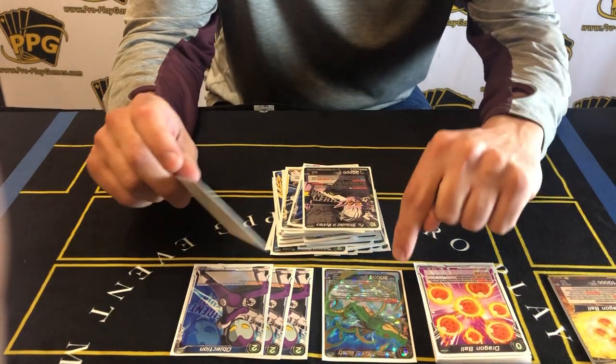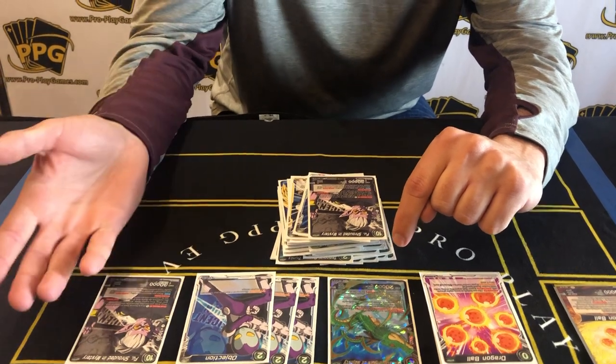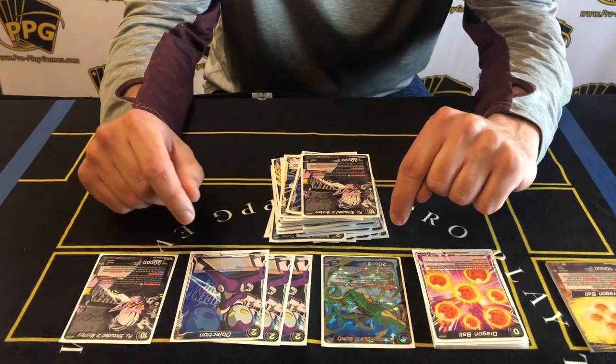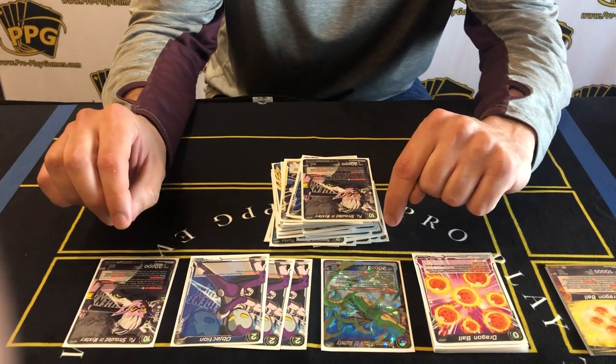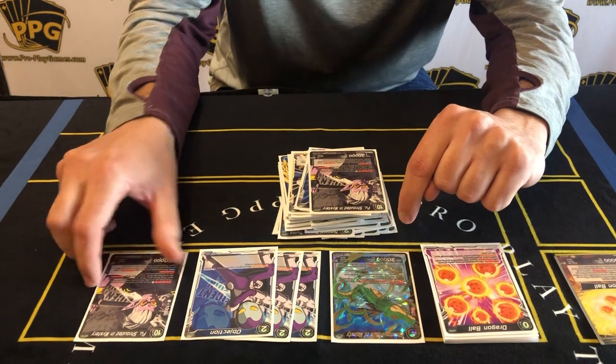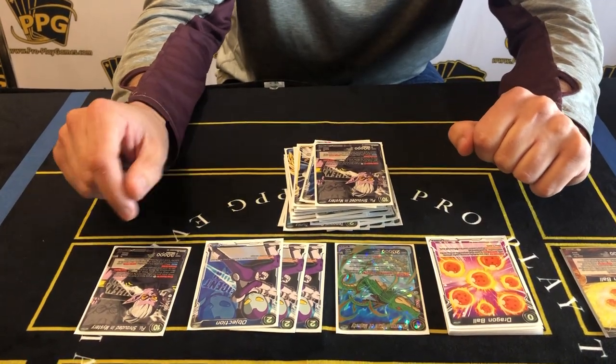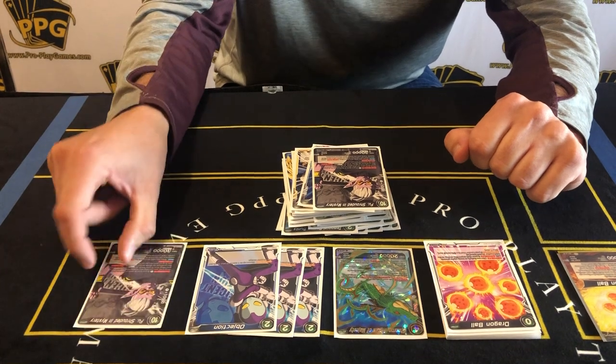You give your Gogeta a triple attack first, then drop the Finish Art of Mystery. Your opponent — there are only a few cards they're going to be able to respond with to actually stop his effect. It happened in the top six, but yeah, most of the time I dropped him it was game, because they're not going to be able to out-combo basically three triple attacks and then a double strike if needed.